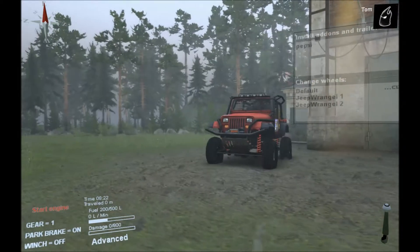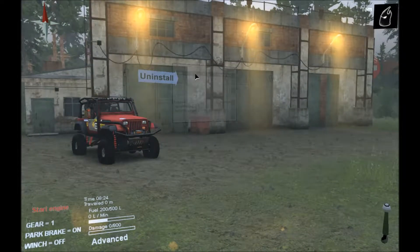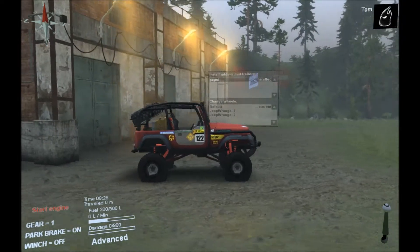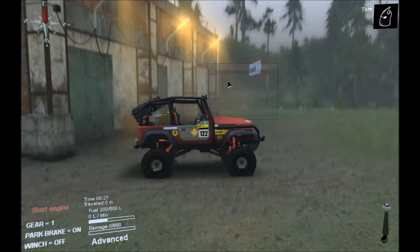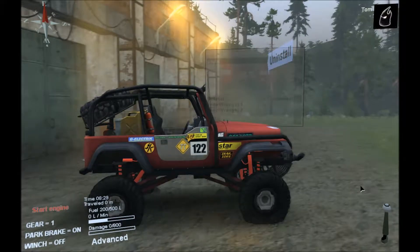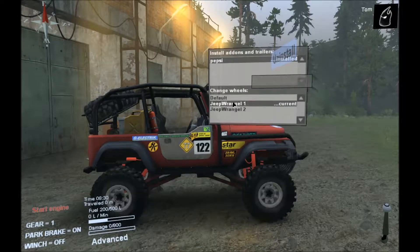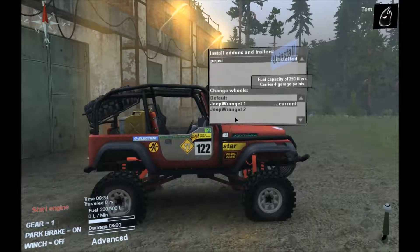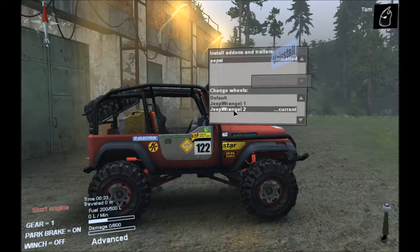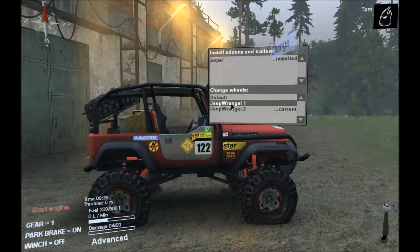So basically what we're going to do is look at the modifications, as we haven't actually had so many with the previous vehicles. We've got 'Pepsi' — whatever that means, I have no clue what that is — and we've got two sets of wheels, plus the default wheels as well. They're actually quite nice. I like the Wrangler ones.